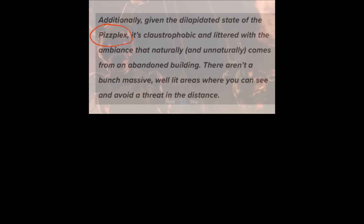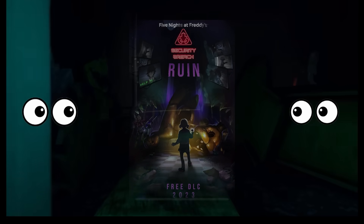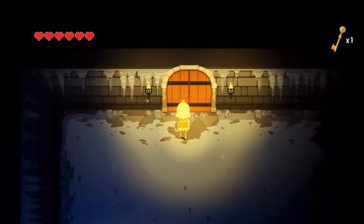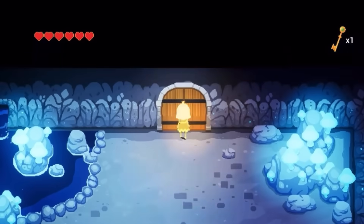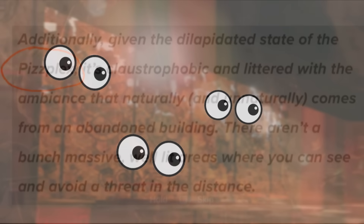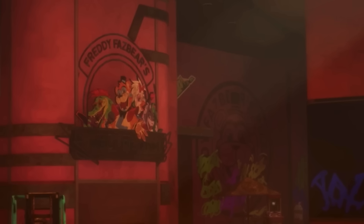This is the exact premise of how Rune's gameplay is literally described to us — dark, poorly lit areas in which we aren't able to avoid threats until they're closer to us. Sure, there are occasional areas with more lighting in Princess Quest, but the same can be said in Rune too, going off an early released gameplay screenshot showing the entire in-game lobby area with all the sunlight pouring through. But again, this is just an exception.